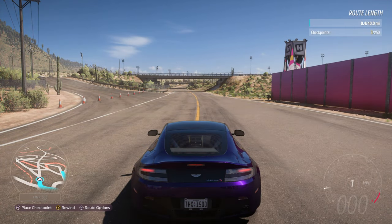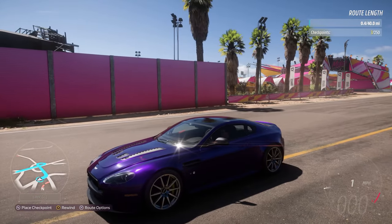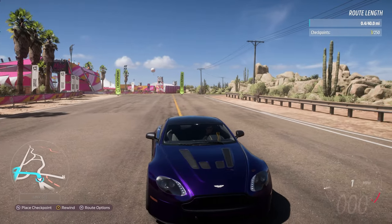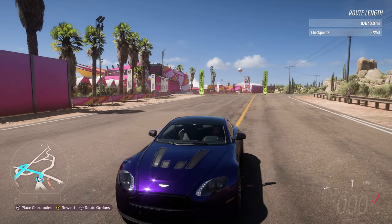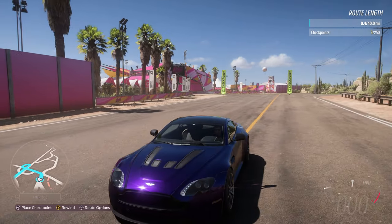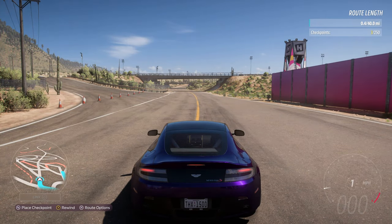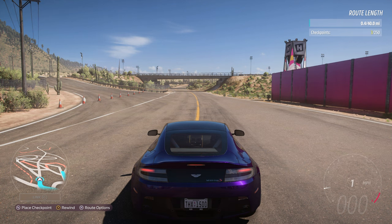Once I've placed two or three checkpoints, I like to place some tire bundles outside of them. When you come back to place more props or edit your route later you can only see two or three checkpoints at a time, so it's handy to have a prop outside them to remember where they are. This can be deleted later, but let me show you how to do that.